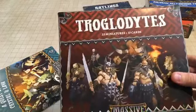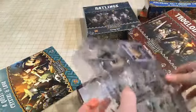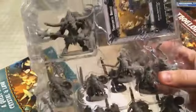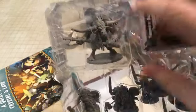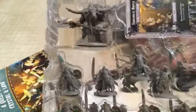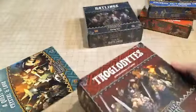Troglodytes — 22 miniatures, 13 cards. This is another enemy box, so some bad guys. Look at this one right there — I do not want to run into that guy without backup.